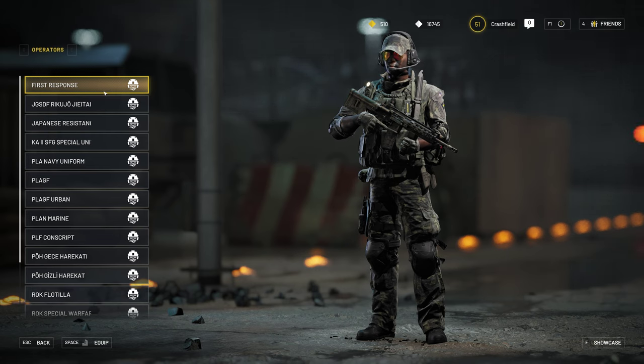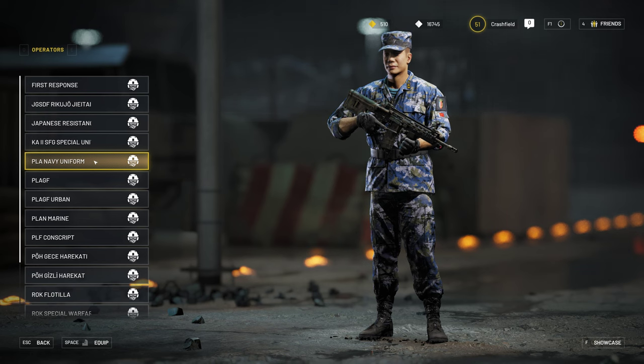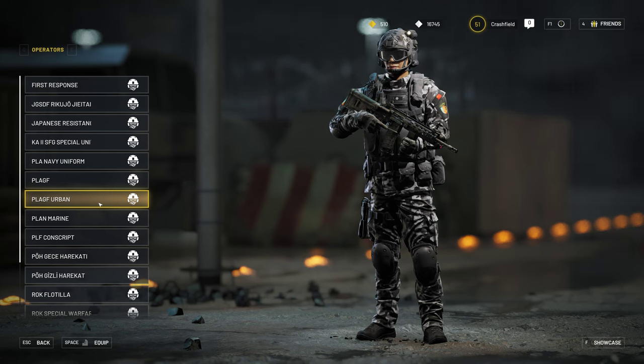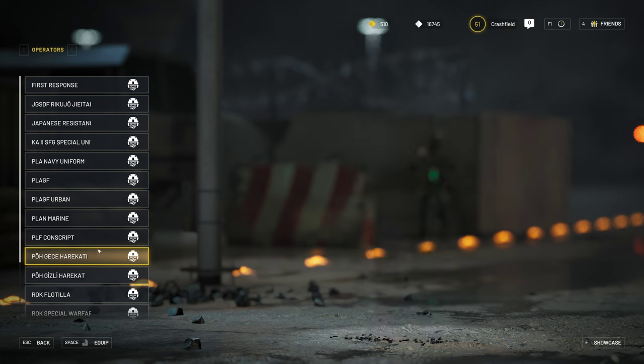Depending on the battle pass theme — this time it's a Turkish theme, before it was a Korean one — you unlock pre-configured operators that you can then configure further by swapping the helmet, boots, pants, jacket, and so on. I have to admit, the soldier models and uniforms in WW3 are awesome — very detailed and realistic looking. I don't like the Warzone style with funny gimmicky uniforms like bunny ears. Battlefield 2042 is unfortunately turning towards that direction with gimmicky soldier skins, which I don't like. I much prefer the uniforms you can have in WW3.